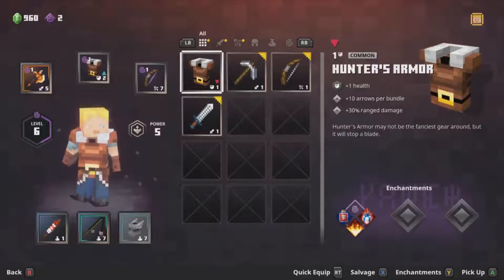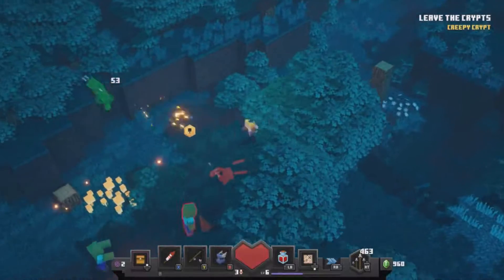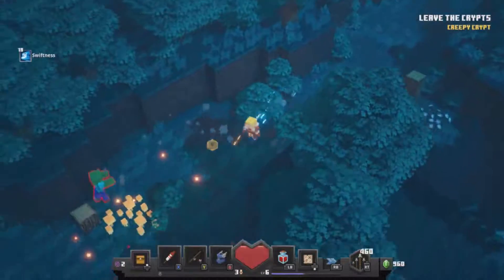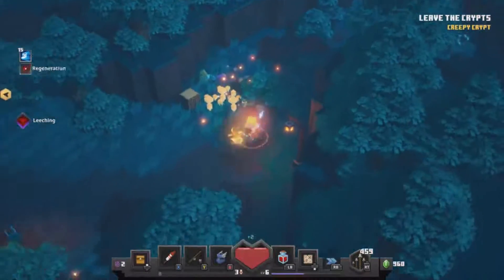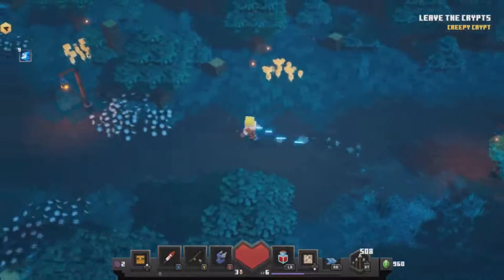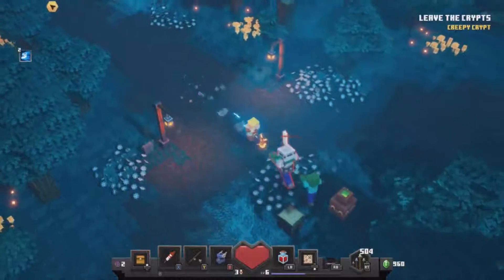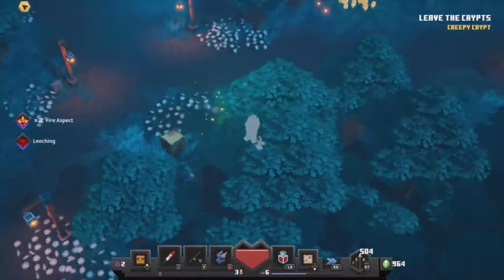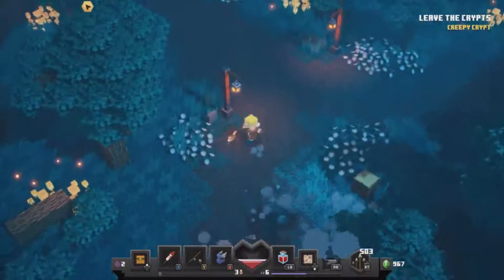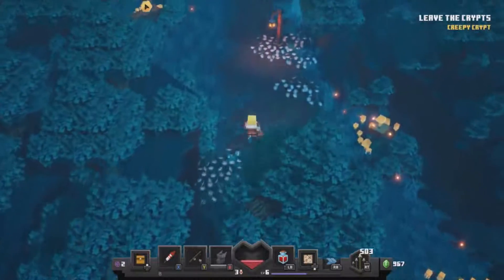We've got more hunter's armor again — maybe it has different enchantments on it. Swiftness helped out a lot — get away from those creepers. More arrows — nice, 508 arrows, not struggling for arrows. Use the creepers to blow everyone else up but not me. Ouch — maybe having this swiftness is a bad idea.